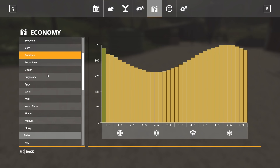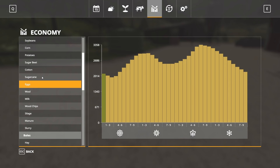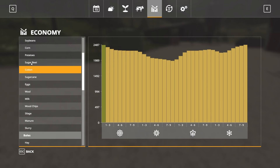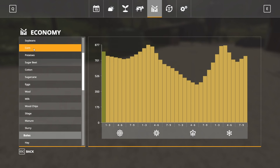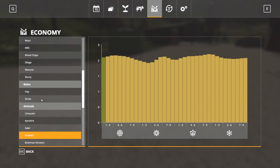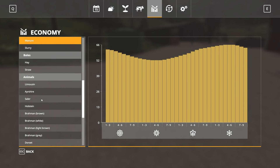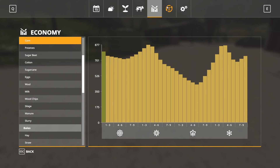Different commodities have different price patterns — wool has some spikes, eggs have two spikes. You'll also want to look at livestock prices to determine the best time to sell. Next is the crop rotation planner, which helps you plan out your crops — we'll cover that in a future episode.